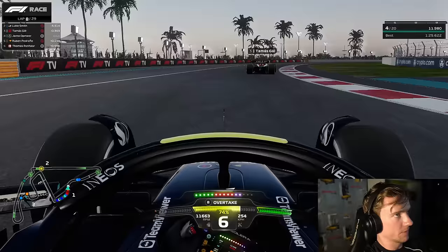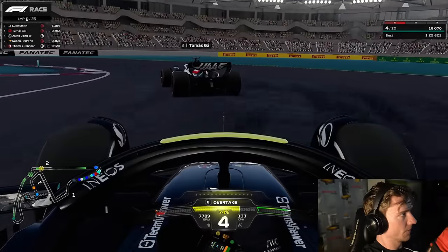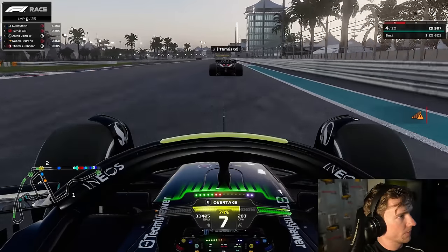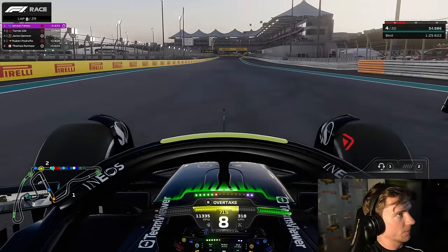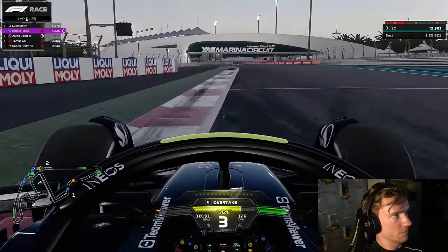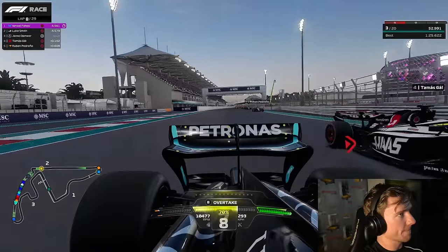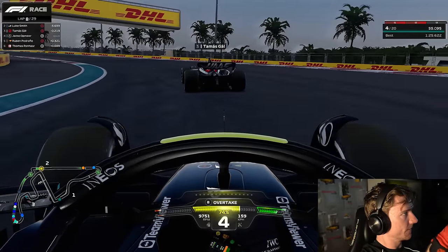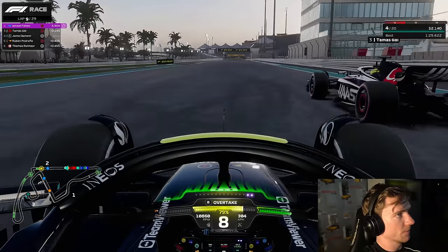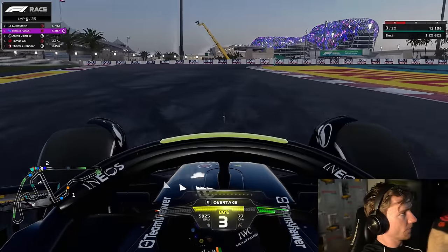Let's see if we can get past Tamas on lap 8 and start moving up the order hunting down the top two. Tom Manley appears to have disconnected, which is not ideal — I would have liked to see Tom up there since there'd be less chance of Ismail winning the race. There's still one round to go after this, and a big chance we win the title in that one anyway since we're quite far ahead. But Tamas gets past us again — not ideal — he had good pace even on old softs and wasn't making our life easy.